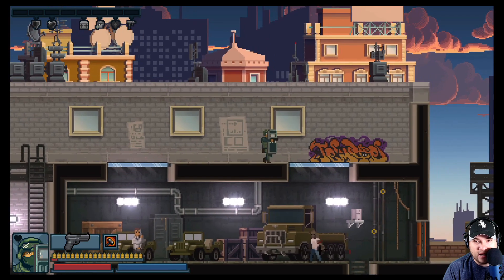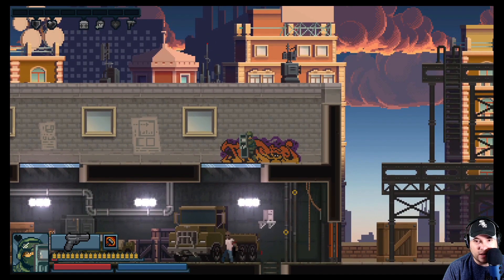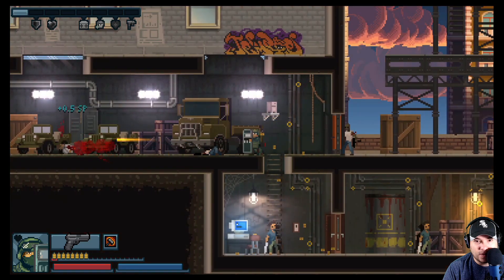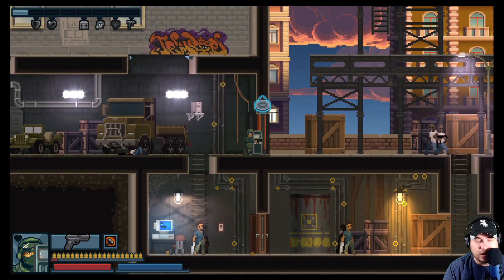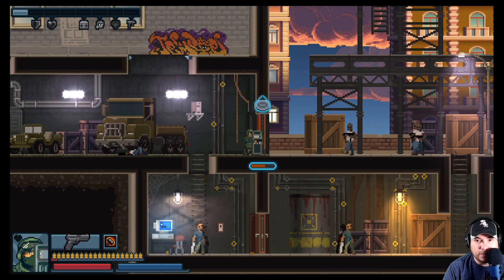The more dangerous guys are on the right. The buttons are a little weird, I will say. On the bottom of the screen, the blue bar is the armor and the left bar is my health. Using noise to distract enemies and drawing them out here.